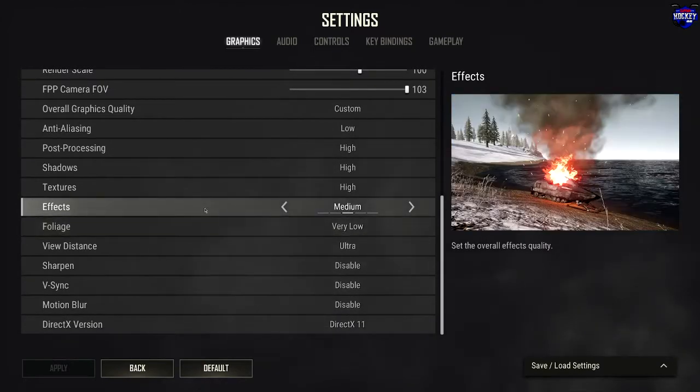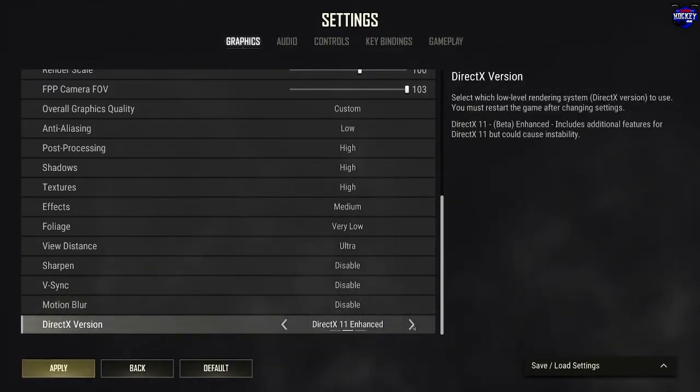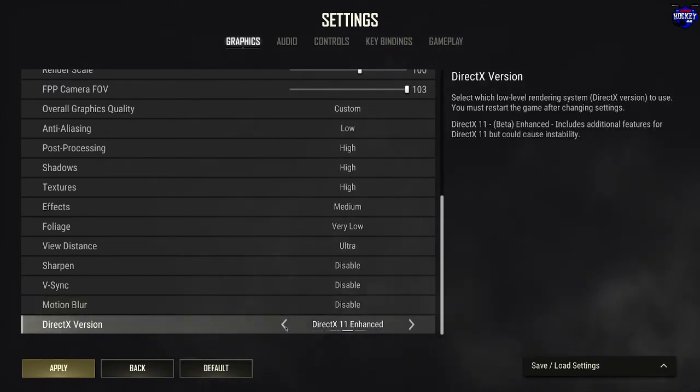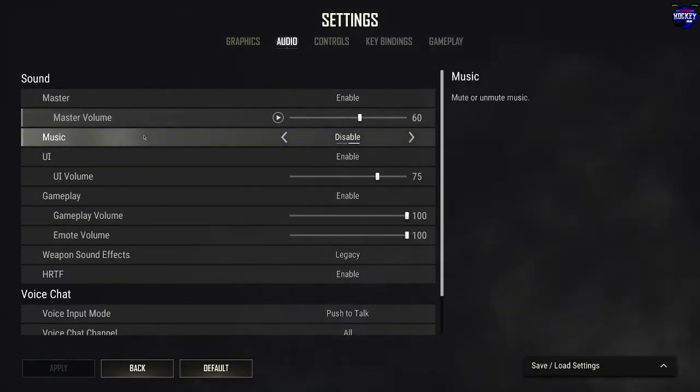I use DirectX 11 or DirectX 11 Enhanced. I've tried DirectX 12 but as it indicates it hasn't been tested extensively and does tend to cause instability. Keep in mind if you change the DirectX setting you have to restart the game for it to take effect. That covers Graphics. Moving on to Audio.